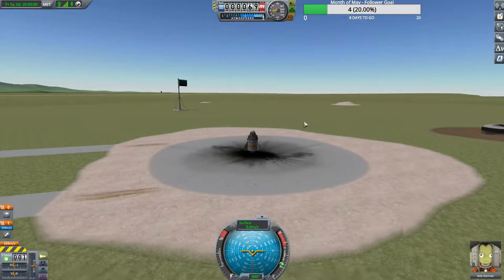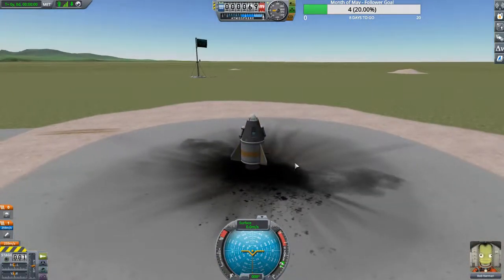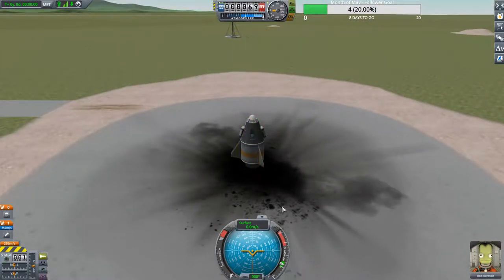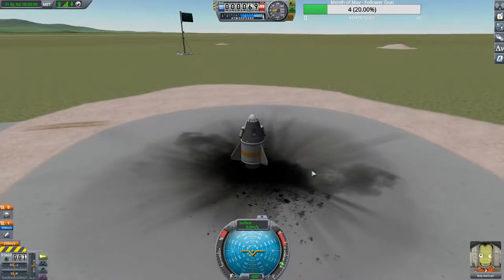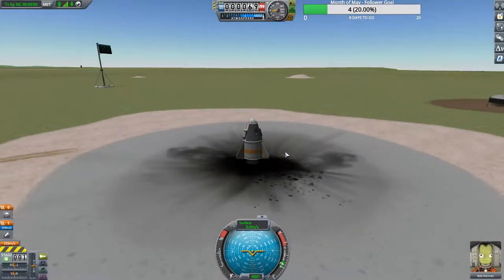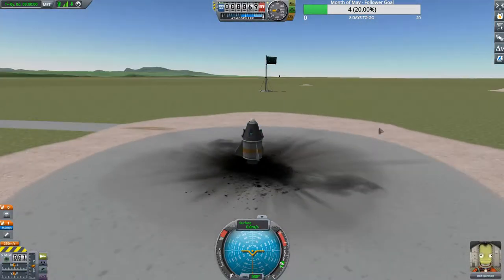Now that we're at the launch pad, I'll show you what I'm talking about with SAS — it's your T key. I can't use it because I don't have a pilot, so when I fly there is no stabilization control whatsoever. It's going to go whatever way you tell it to and whatever way the aerodynamics tell it to. I put these fins on to help give it a little more stabilization when flying.